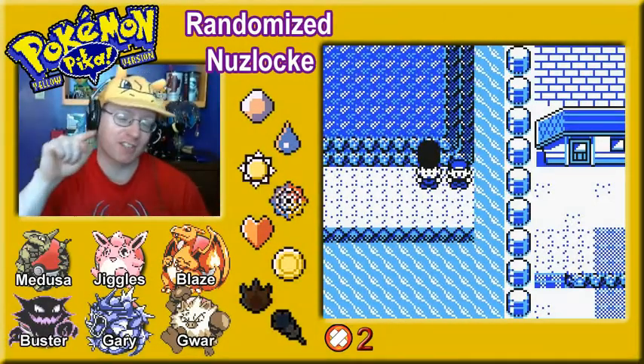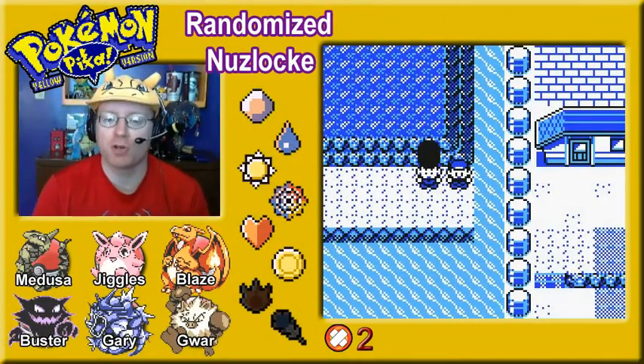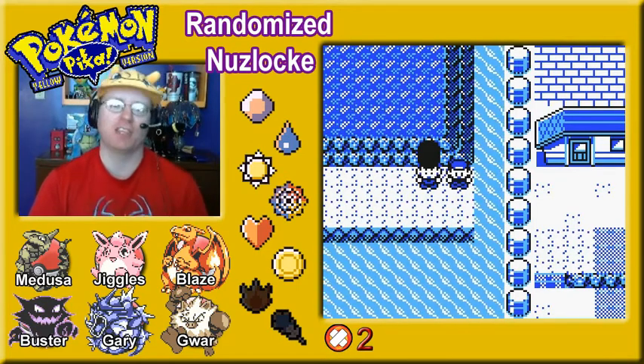Welcome back, Pokemon Trainers. Professor Chaz here, the Labcoats on Backorder, and it's time for another Pokemon Yellow Randomized Nuzlocke episode — number 37, I think we're at.